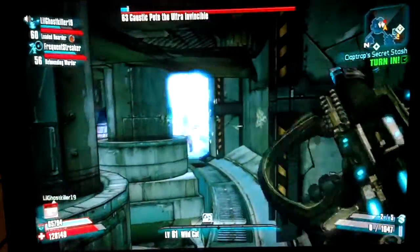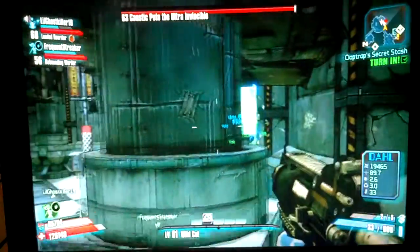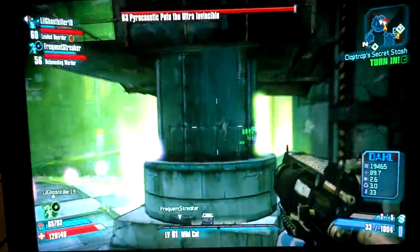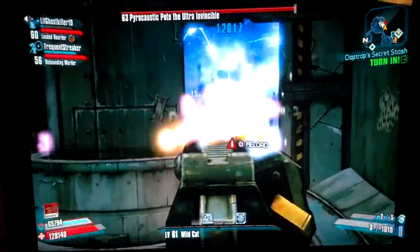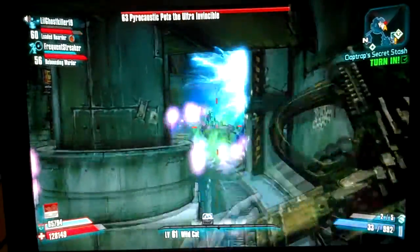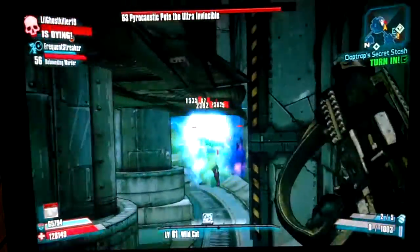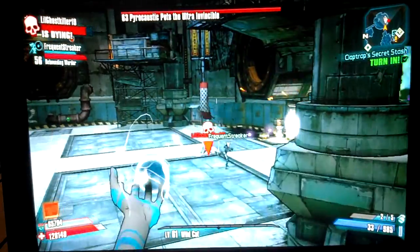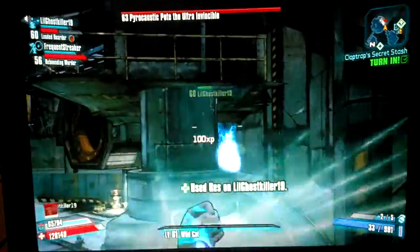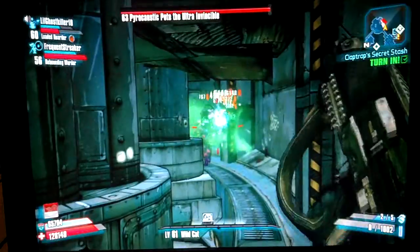Make sure you have some type of slag element, as I said. I tried it in the Circle of Slaughter without it and it really wasn't helpful. Make sure you get back right here. I'll switch to the regular Sandhawk because you get extra damage with it. Make sure you get the headshots — that's where it really takes effect. Revive him real quick, and yeah, make sure you get that headshot.